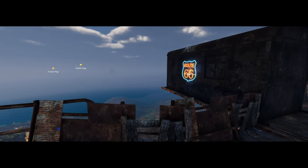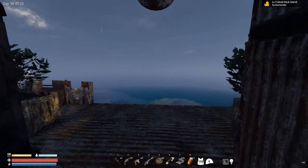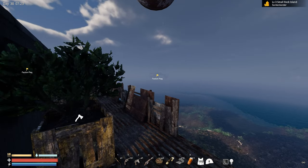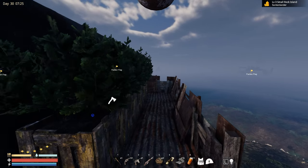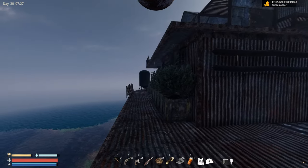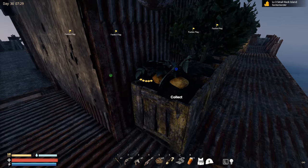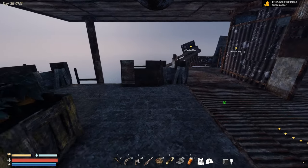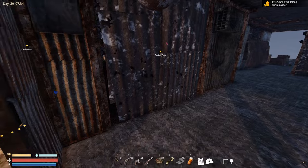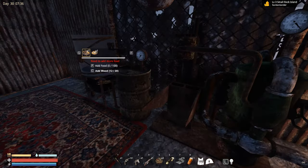Alright guys, here we are back again in Sunkenland. I did spend the last couple of days gathering some resources to make some upgrades to my base. First of all, we are growing a lot of bushes just to get a lot of wood. I did also start growing some potatoes because you're gonna need a lot of food if you want to make some gasoline.